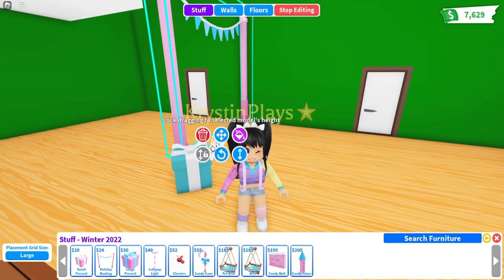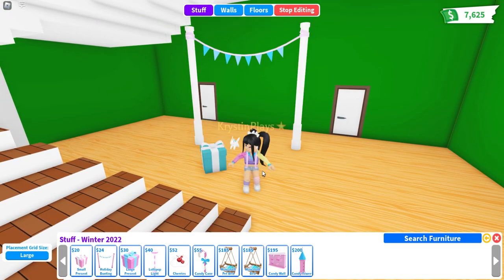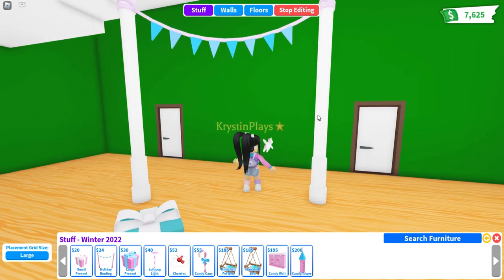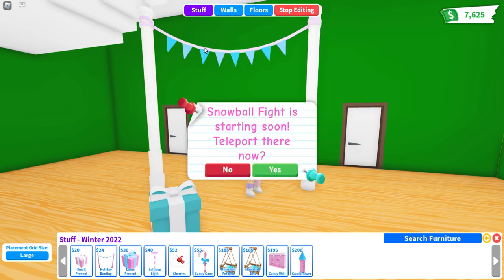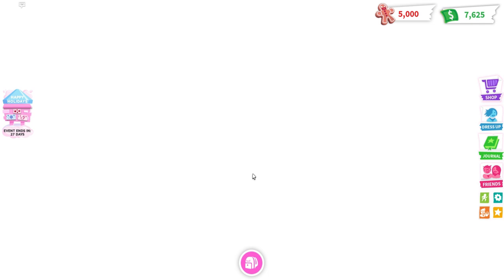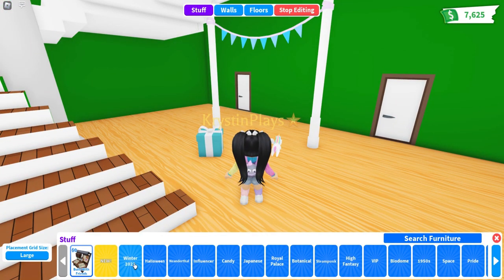Next, we have the holiday bunting, which is flags. Let's see if we can change the color. It looks like we can change the color of the poles. I love that. We do have the flags — can we only change one color? Yeah, it looks like we can only change one color, which are the poles. I'm not even mad about it because I do like the pink and blue — it definitely fits my aesthetic. Let's go back to our home because we are very, very busy here.